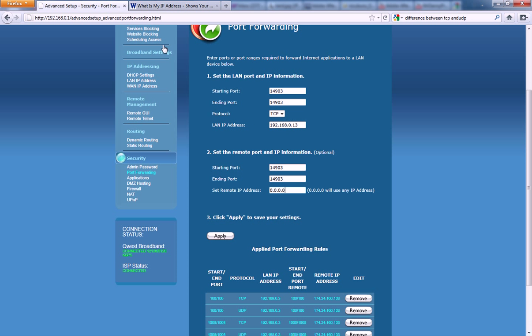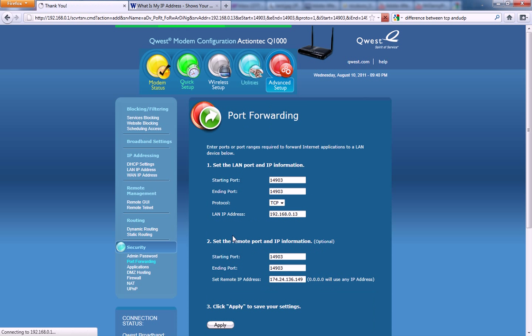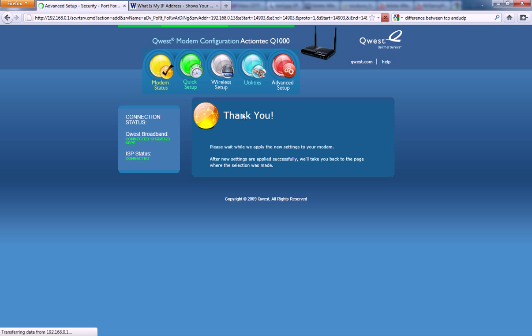Copy that and put it in the box if that's what you need, then click Apply or OK or whatever yours says. And there you go — you've successfully port forwarded. Have fun!